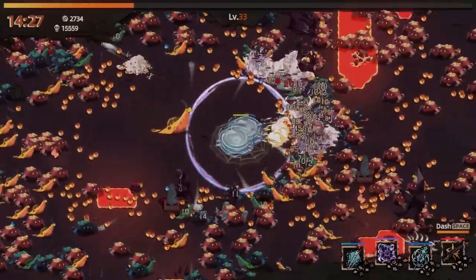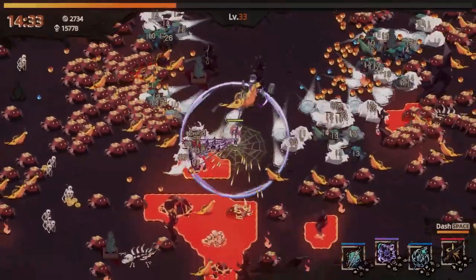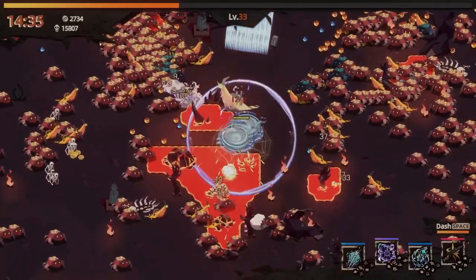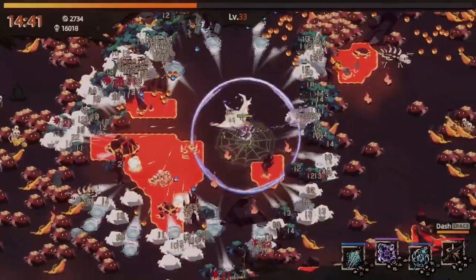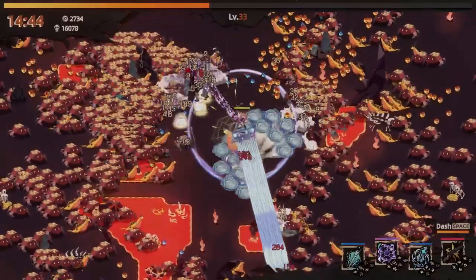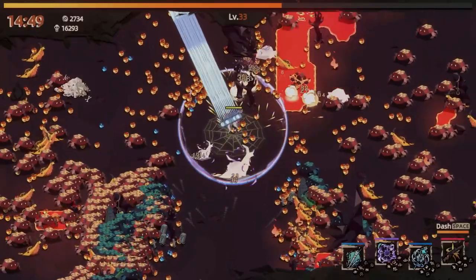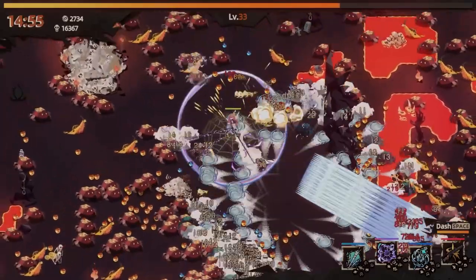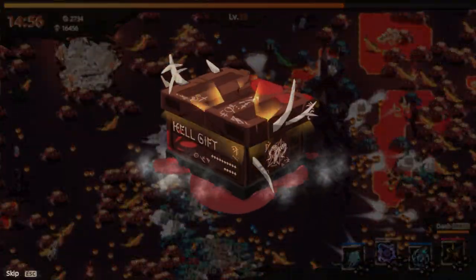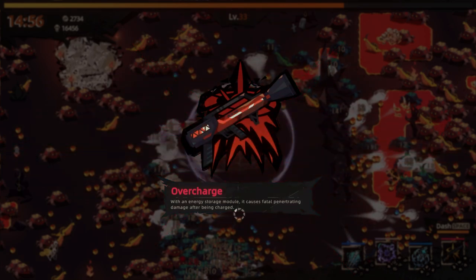Wherever they are. I hear them. Oh, it's just the slug behind me — sorry, it was only marginally bigger. I don't think the size on the holy swords is nearly as worthwhile as I was hoping for. So we get tear — that's kind of a neat design. Overcharge — with an energy storage module, it causes fatal penetrating damage after being charged. So, the rail gun? Oh wait — what? Oh. That's kind of fun. So what happens if I level at this point? Because I think all of my abilities and upgrades are maxed out.